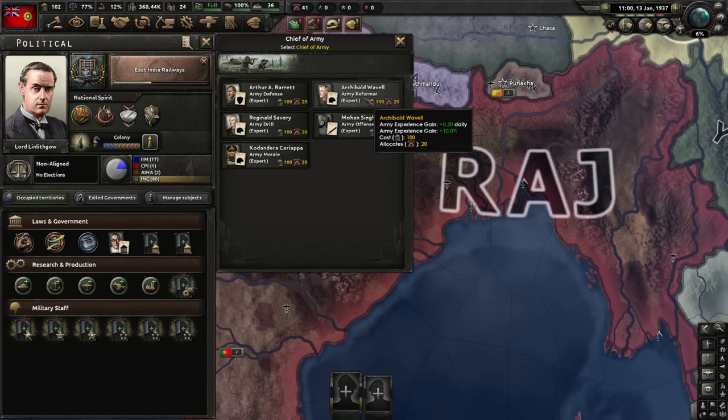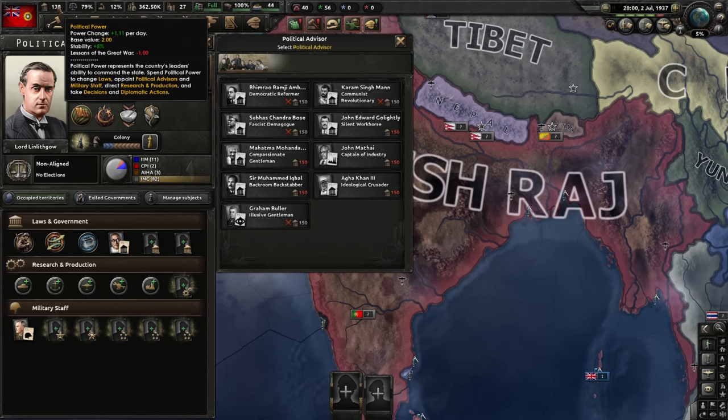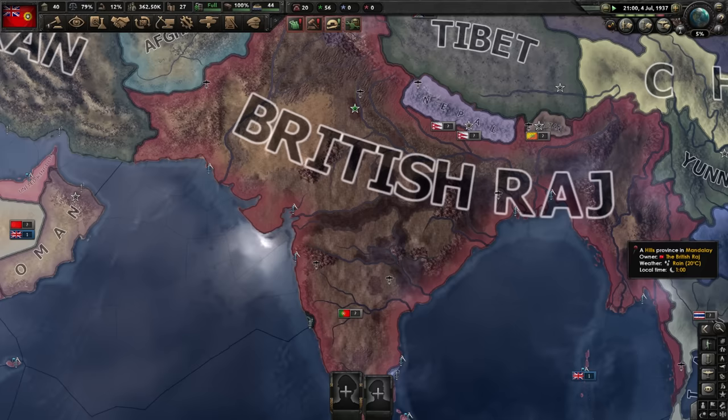For chief of the army we can go with the reformer or the offense expert. Since it takes a while before we go to war, I'm thinking we pick the reformer first and then switch him out when we need the extra offense — this gives us more army experience. Since I'm going air, I should probably get the chief of the air force early, then the aircraft designer. I don't think we'll have the economy to do much outside of infantry and air.